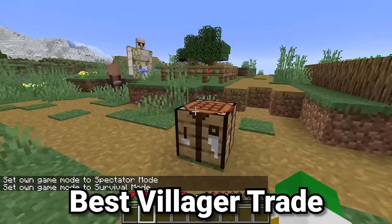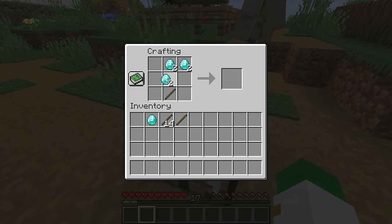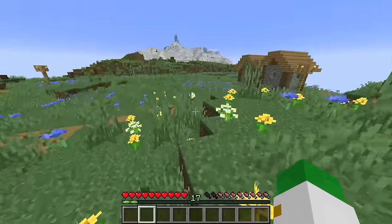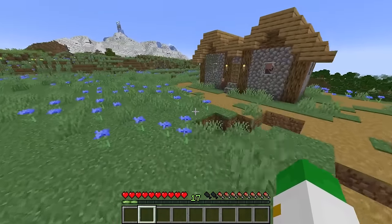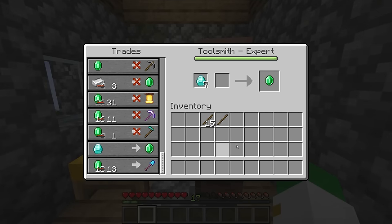We all love trading with villagers, right? And when you first find some diamonds in Minecraft, you might be inclined to craft a pickaxe maybe, or an enchantment table, maybe even a shovel or a sword, but don't do that, that's not a very good method at all. In fact, one of the best trades in Minecraft is one that makes you not need to use those diamonds at all, because you're going to trade them to a villager for emeralds.